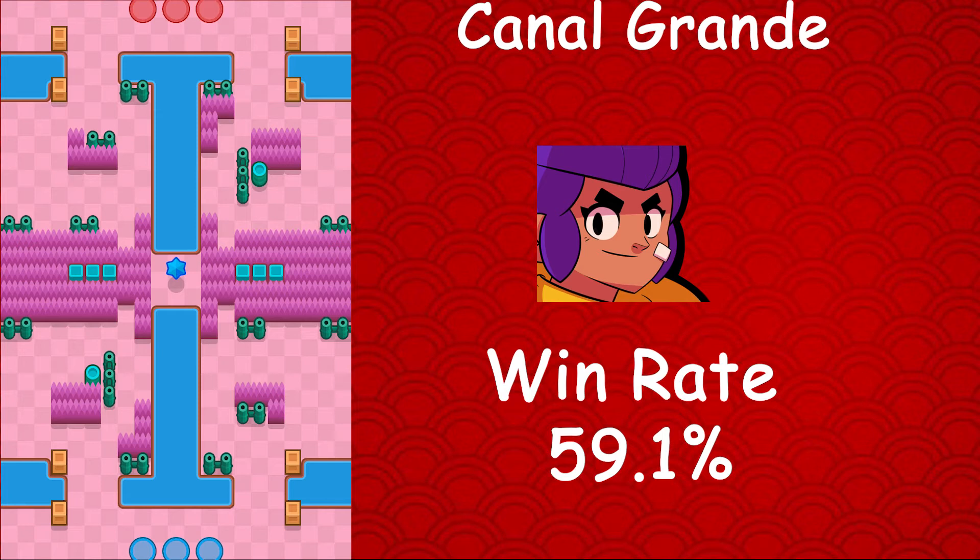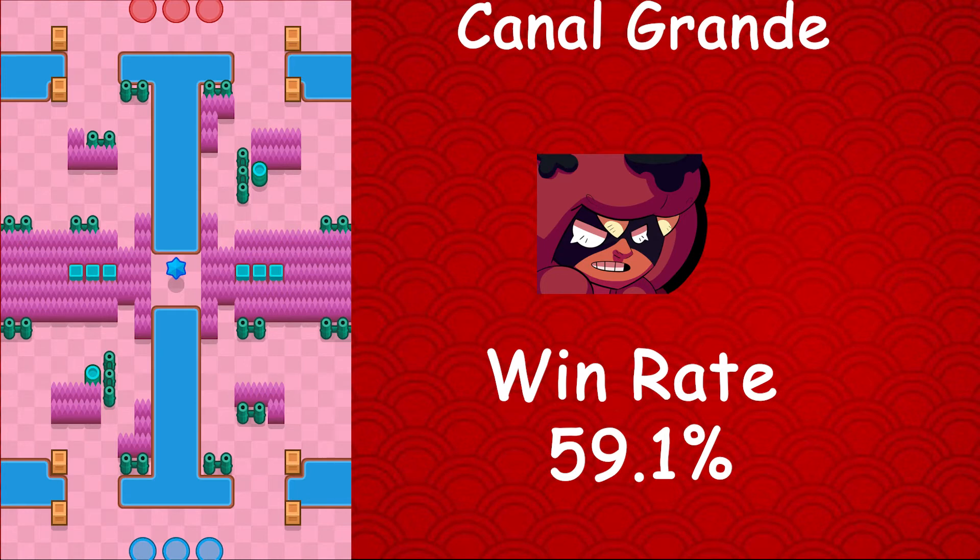On Shooting Star, Shelley also has a 0.1% usage rate and essentially a 0% star player rate. On Dry Season she has a 30.4% win rate, a 0.3% usage rate, and a 0% star player rate. These are crazy stats for Shelley, but sort of expected because bounty is probably her worst game mode. Moving on to Nita, whose best map is also Canal Grande, with a 59.1% win rate, a 0.8% usage rate, and a 0.6% star player rate.